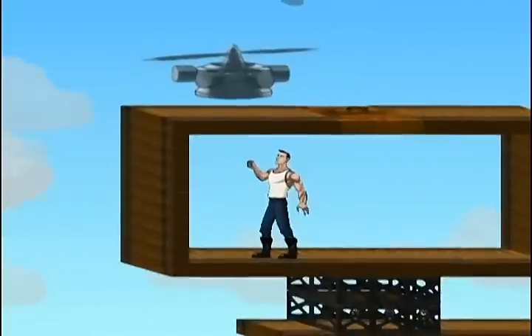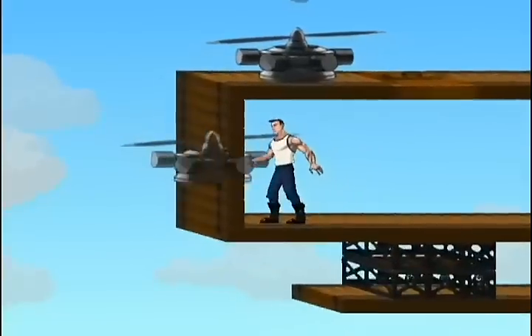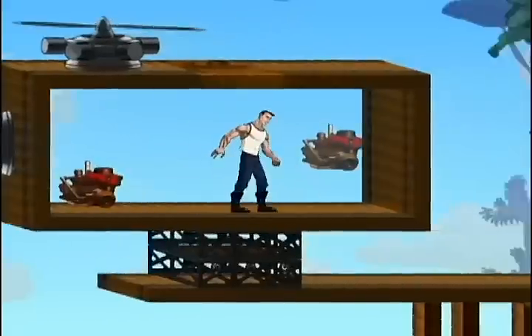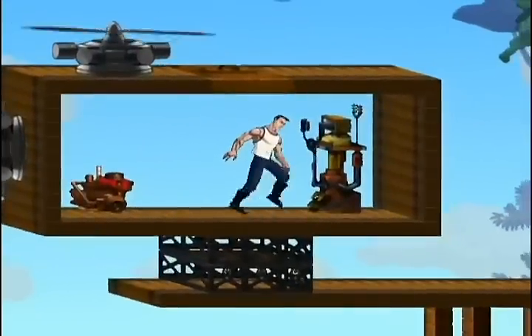This top propeller will let me go up and down. This left propeller will let me go left and right. Now I'm gonna place an engine so I can power the propellers, and a control panel so that I can control the ship. Let's give it a try.